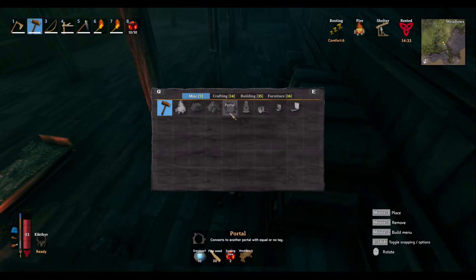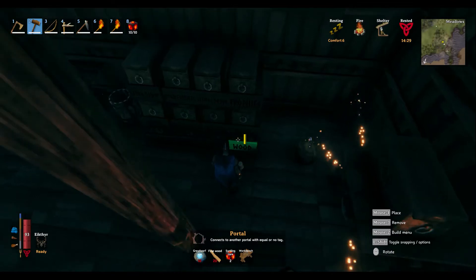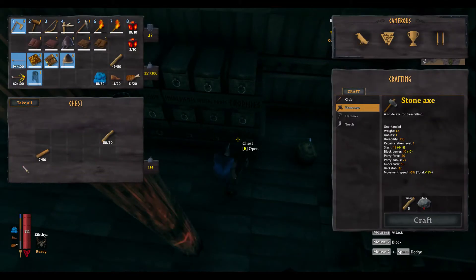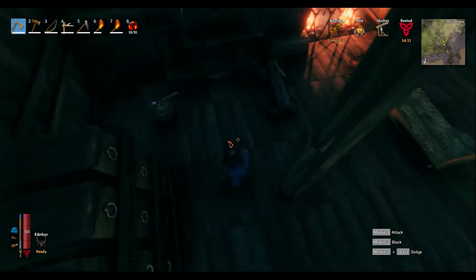Let's make a portal. We need fine wood — do we have enough fine wood? No, we don't have any fine wood, so let's go get some fine wood. I can build that one in here, and go throw those away.